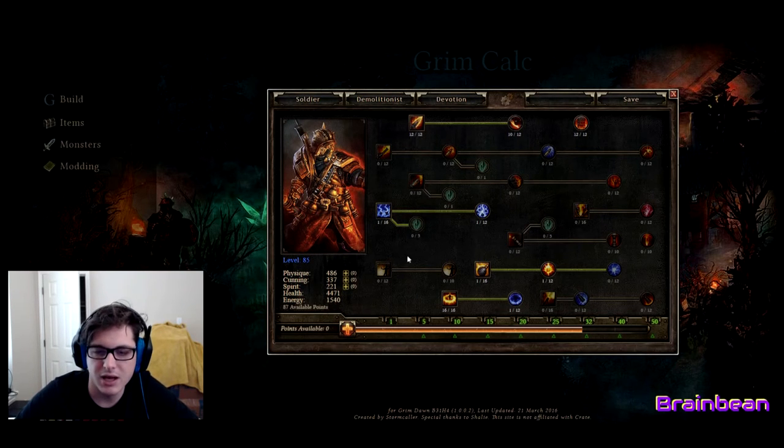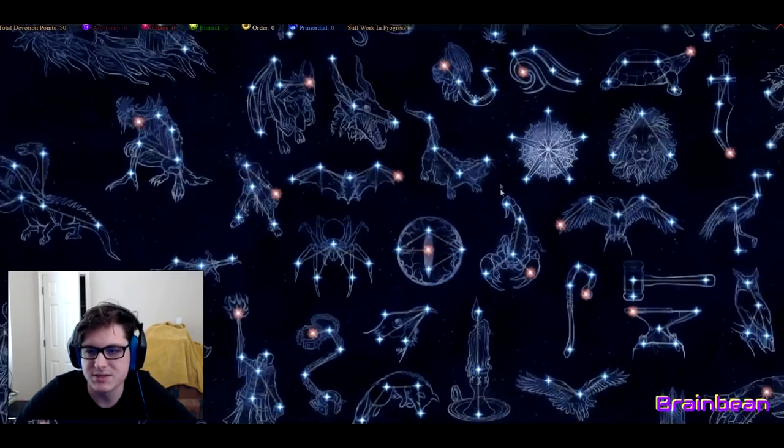For attribute points I'm going to do what I've been doing: two in Physique, one in Cunning, two in Physique, one in Cunning, one in Spirit — so two-one, two-one-one, cycling that way. This build really doesn't have anything that uses much energy — Grenade takes a little bit, Overguard and War Cry use a little. The reason I'm putting a little Spirit in there is because with so many toggled skills cutting my energy bar down to about half, you don't want to run into situations where you're constantly eating energy potions on a build that doesn't even use that much energy.